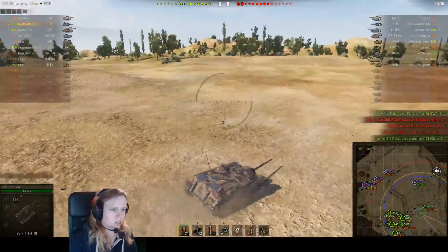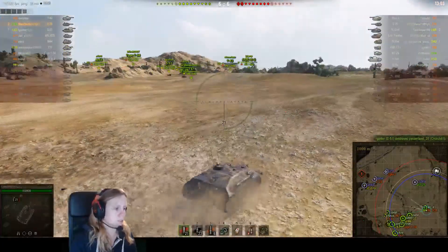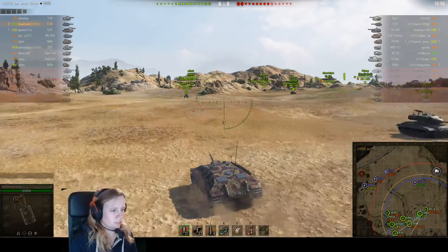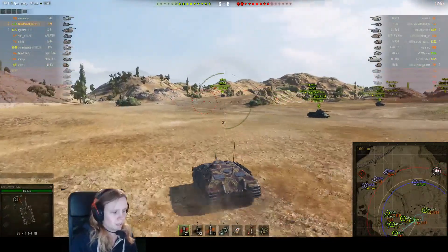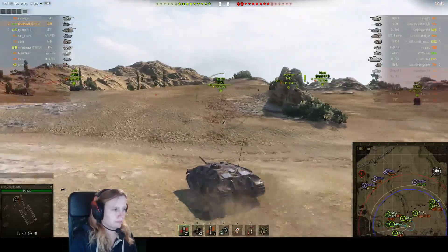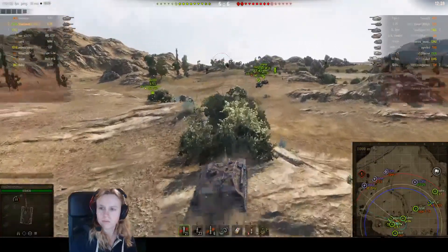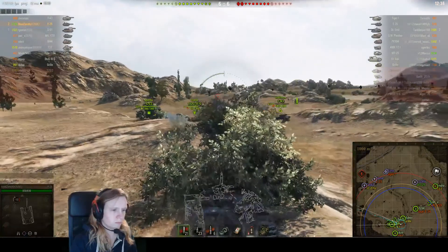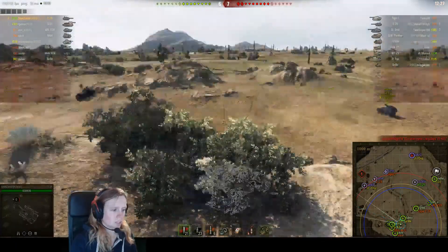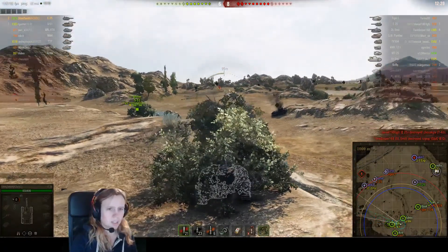The left flank just lost a lot of tanks, but it's still 6 to 6, so there's still some chance to win. Steel is a little confused about what to do now, because nothing is happening on the right. He decided to support the left flank a bit and wait for the people coming through there, but a lot of tanks are dying there.